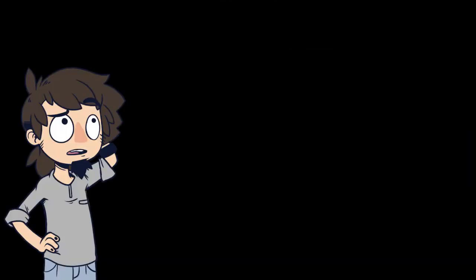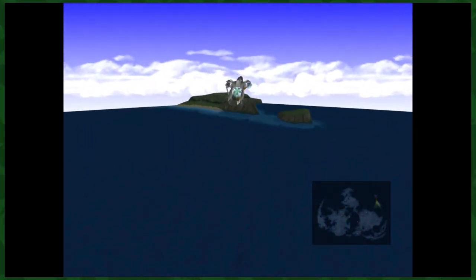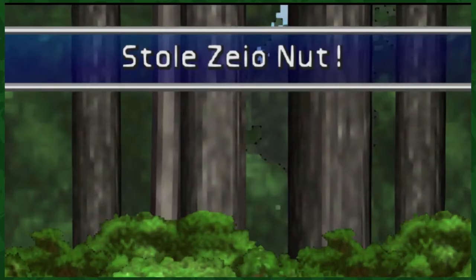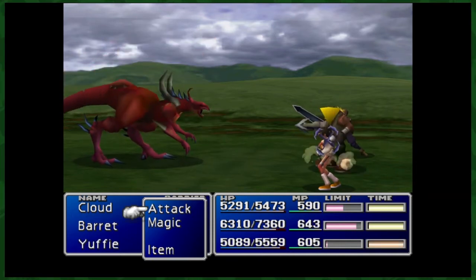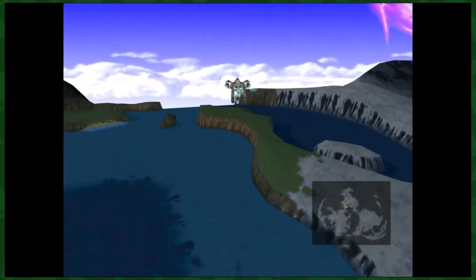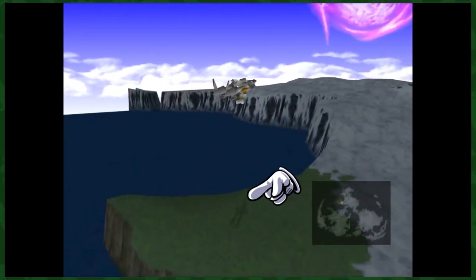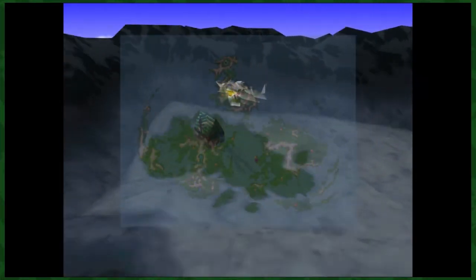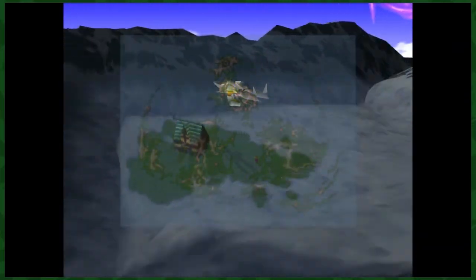We're looking for Carob nuts and Zeio nuts. The Zeio nut can be found pretty easily on a little island to the northeast called Goblin Island. The goblins there will have the Zeio nut, and you'll only need to get one. For the Carob nut, you'll want to find these red dragon-looking enemies on the southern grassy point of the northern continent — I'll show it on screen. You'll want to get about three Carob nuts. The last thing you'll need is Sylkis Greens, which can be bought from the Chocobo Sage who lives in a little cottage on the northern continent. You'll know you've found the right place because it's the only house with grass that you can land the Highwind on.